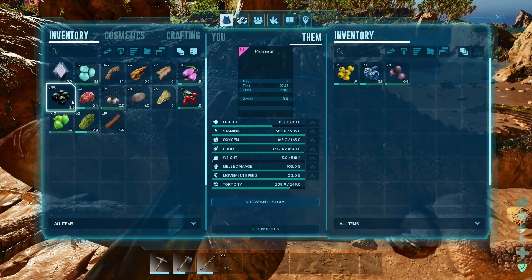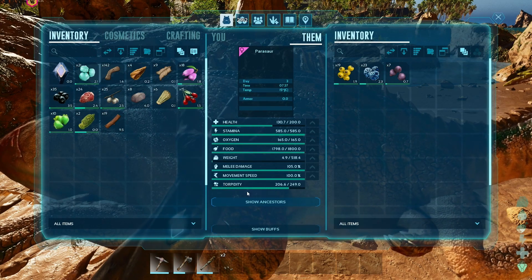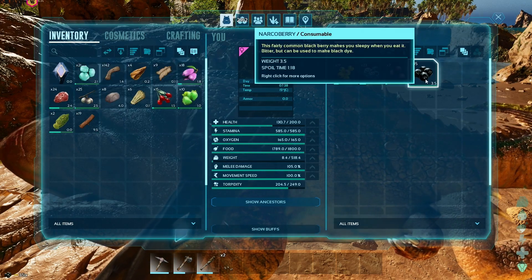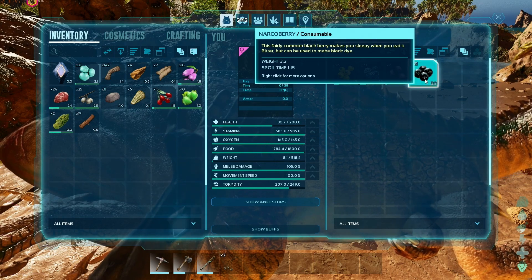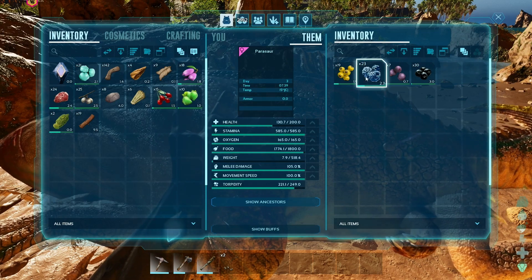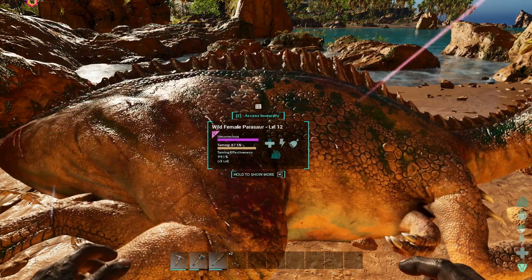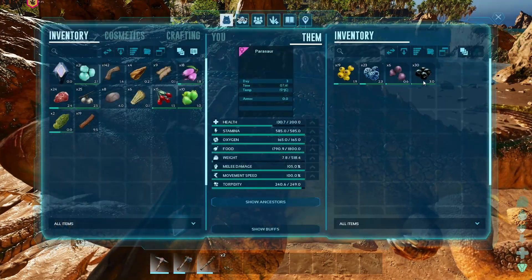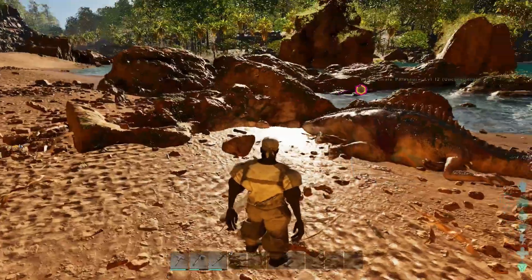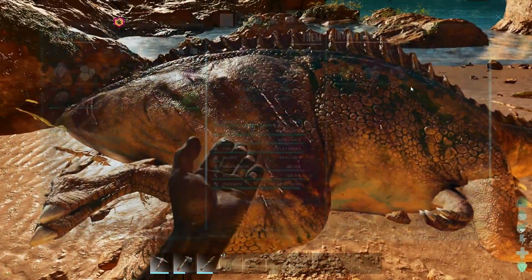The narco berries will increase its torpidity. If torpidity hits zero, the Parasaur will wake up and you'll have to knock it out again. Manually feed the narco berries by pressing your action button while they're in its inventory — that will increase torpidity to keep it asleep. Do not manually feed the other berries; let it eat those on its own, as that is how you tame it.